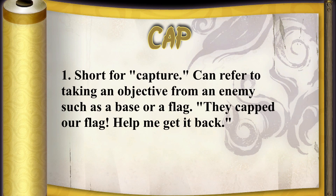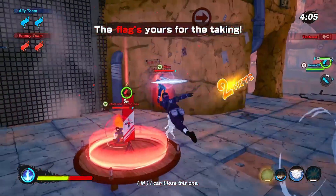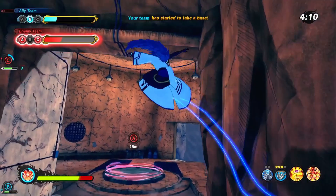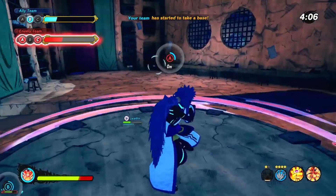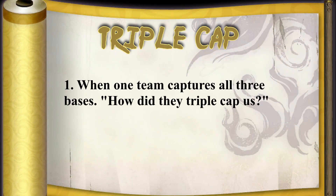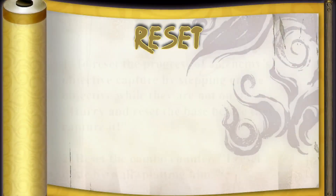So the term cap can mean lots of different things — it's just short for capture. You can talk about capturing a base or capping a flag on flag mode, so it just depends on what game mode you're on. Back cap is specific to base battle — it means going and getting the opponent's home base, usually sneaking back there to capture their base when nobody's paying attention. Triple cap just means that you or the opponent have captured all three bases in base mode. And then reset can mean a couple of different things.